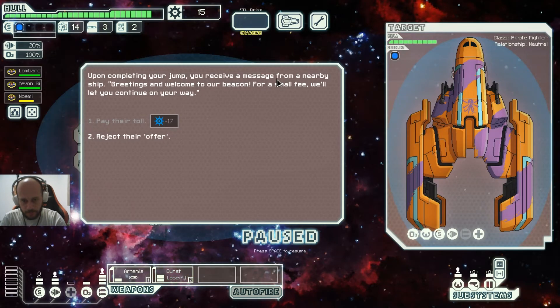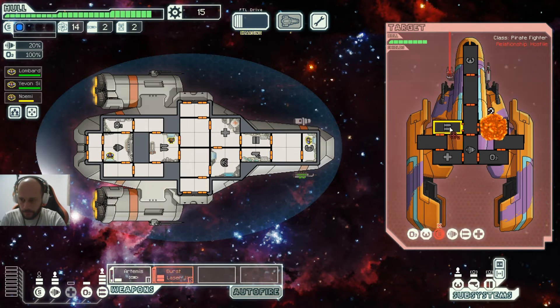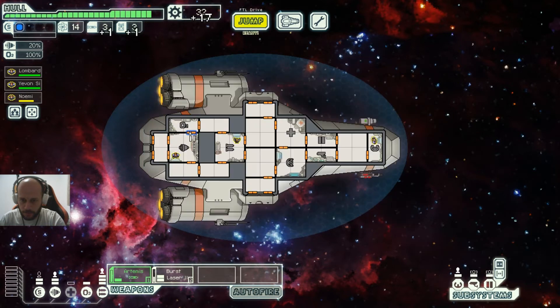Upon jumping, we receive a message demanding a toll fee to continue. We reject the offer. They attack. We fire at the shields, then the weapons, then the engines, conserving our missiles. We destroy them and collect scrap and materials. Let's go to the store.